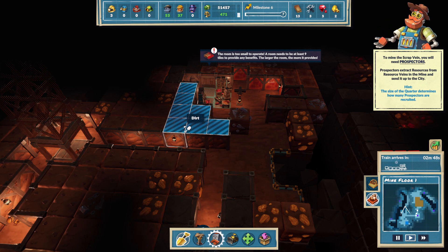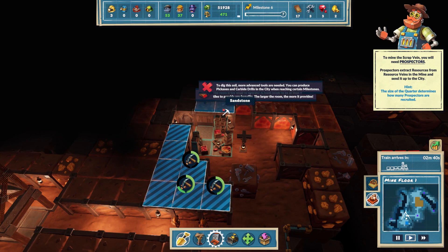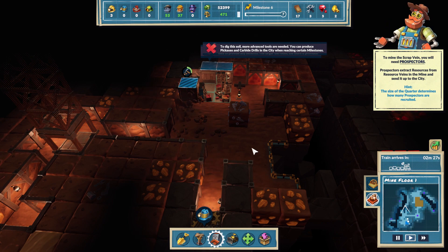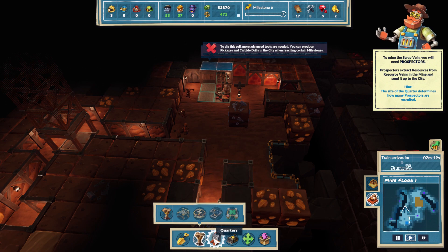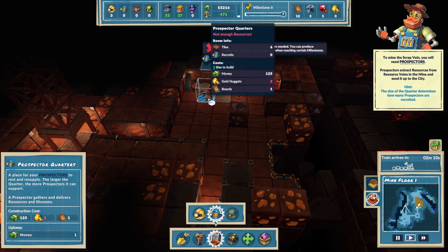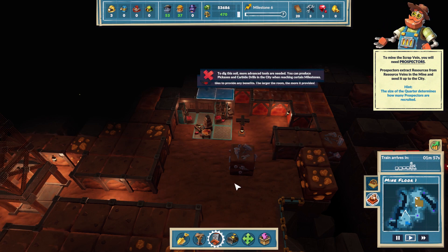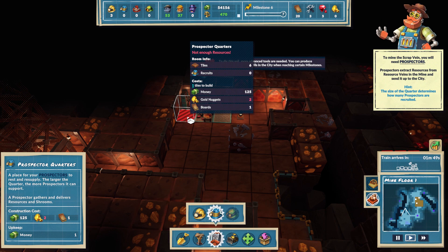Let's dig out these areas. Do we need any pillars? I shouldn't need another pillar yet. Can we expand now? What don't we have? More advanced tools. Can we unmark it? I don't know how to unmark it. Why can't I add another? Not enough resources - we need more recruits.